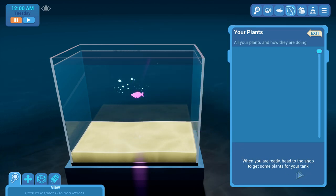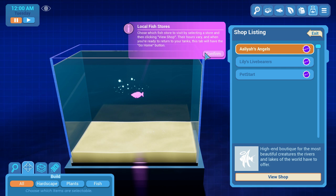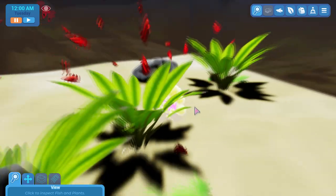When you're ready, get to the shop to get some plants for your tank. So, Lily's Eggs are overrated, and there's Angelic's High-End Boutique for the most beautiful creatures from the rivers and lakes of the world. Let's go to that shop, I guess.